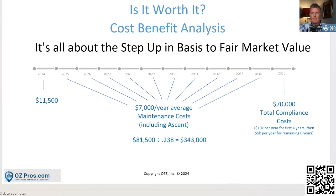That might sound expensive, but you have to factor in what capital gains actually cost. Modeling at the 2024 rate of 23.8%, if you take the total cost of $70,000 and divide it by 0.238, you get $343,000. So if you anticipate having a gain of at least $343,000, it makes complete sense to hire us to do the whole thing.